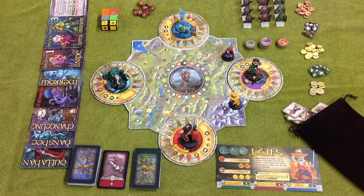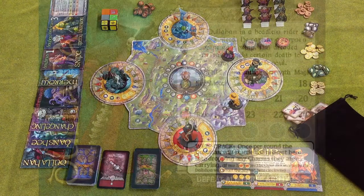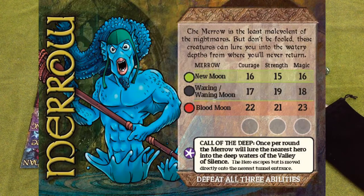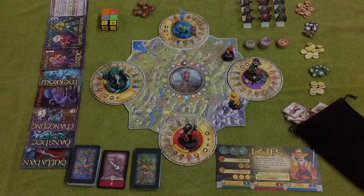The four nightmare creatures are the Dullahan, the Banshee, the Mero, and the Changeling. Currently they are under control of the Shimnivore. As the players make their way around the board collecting charms to lock down the discs, they are trying to cast out these nightmare creatures, banishing them from the Shimnivore's control. Should the discs ever lock into their final position, the nightmare creatures will be able to roam free and wreak havoc through the Kingdom of Mourne.